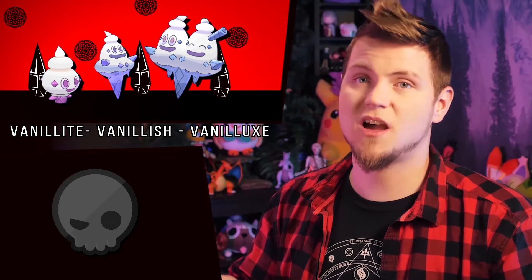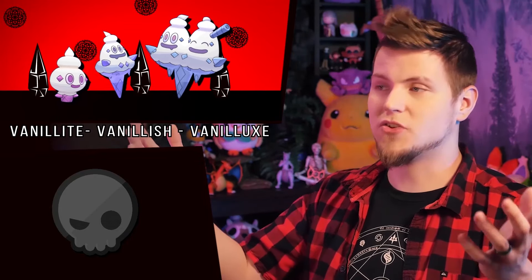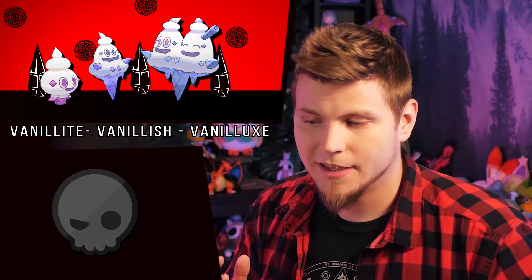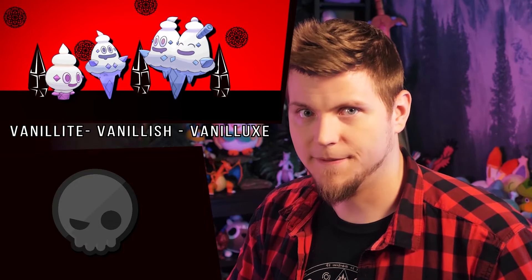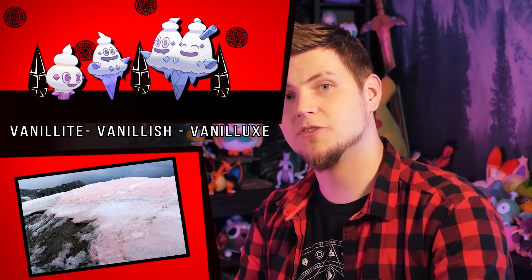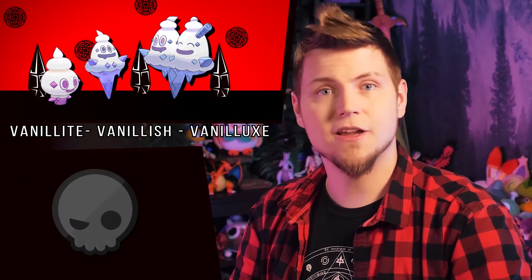The ice cream cones. Just remember, they aren't actually ice cream — they are sentient icicles that decorate the snow on top of themselves to appear like ice cream, so that people like them more. Vanillite is pink now, like the pink ice on the Italian Alps — sometimes snow on certain mountains turns pink due to an algae bloom. The other two are just darker though.